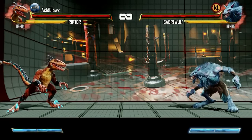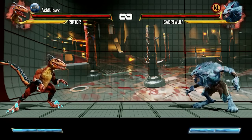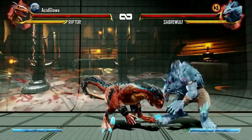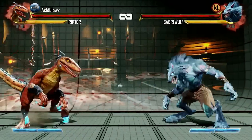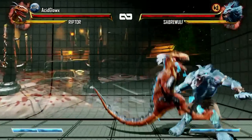Pressing forward-forward will activate Riptor's primal run, and pressing any button will give her a different attack depending on the strength you used — for example, weak punch, medium punch, and heavy punch. You can also press any of the kick buttons for different attacks during her primal run.